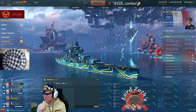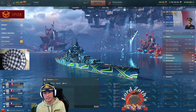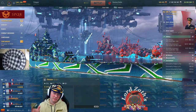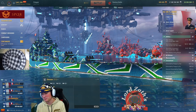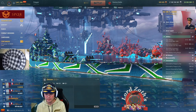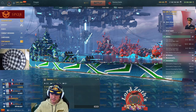I remember the attempt to change the Giulio Cesare — the idea was that it could open up the ability to change other premiums like the Belfast so it could be sold again, which makes some sense. But at the same time, people bought the ship on the premise that it was as advertised. I think that's a consideration you as the player need to make when deciding whether or not to purchase the ship. If you don't like the decision, give the feedback — and vote with your money.